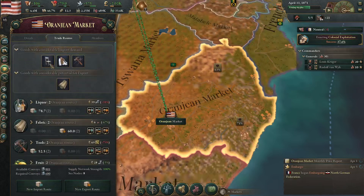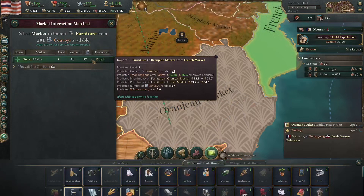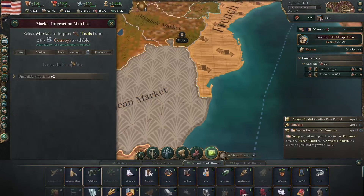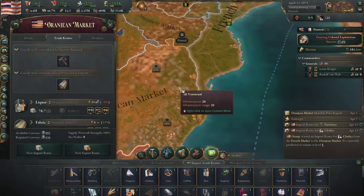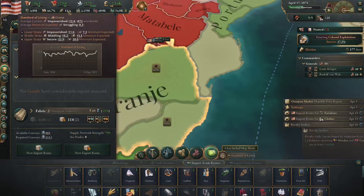I do have a few more available convoys though. So I will go ahead and import some extra furniture from the French market — that'll be nice — and some extra tools, and some extra clothes from the French market again. Very nice. Now that should help us a bit with the living standards, which are ever increasing.